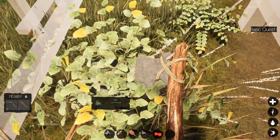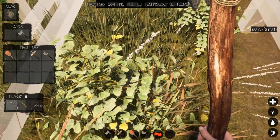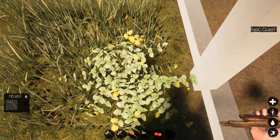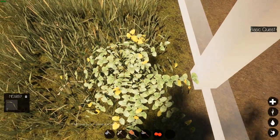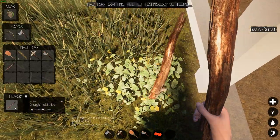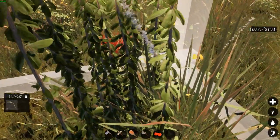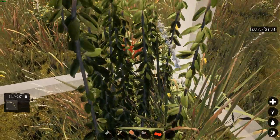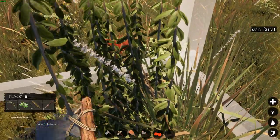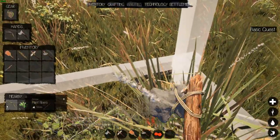I hope the developer changes it so that once you lay something down, the grass flattens underneath it or stuff stops spawning underneath it. Every time I log in I have to cut all the trees down by my house because they block our entrance way. The grass bleeding through is the one main thing I'm hoping gets changed in a future update. I haven't figured out how to make clothing yet — maybe we have to wait till we have a settlement.